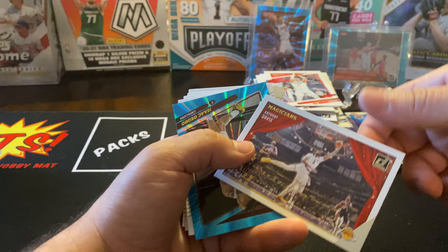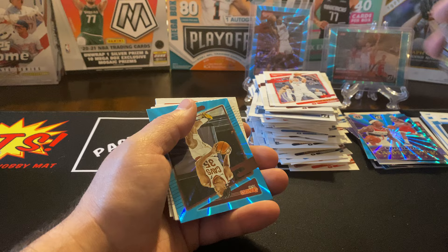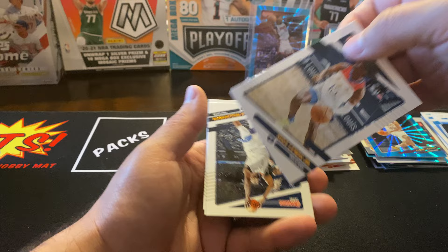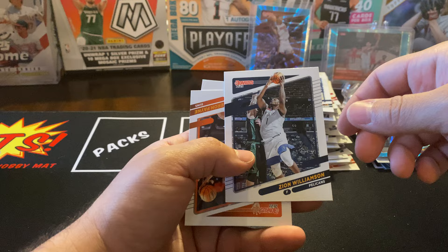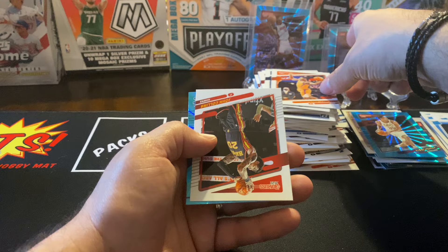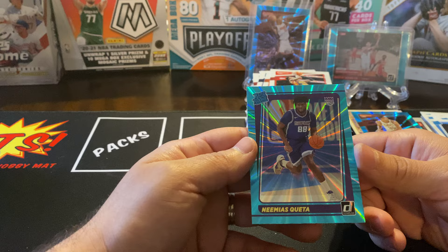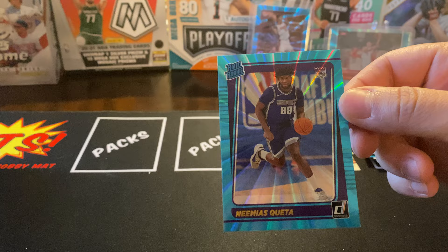We got Anthony Davis — magician right here, it's pretty cool. We got a Teal of Isaac Okoro. Pascal Siakam, Kira Lewis Jr., Zion Williamson, Cameron Payne, John Collins. And our last one is Neemias Queta from the Sacramento Kings — Rated Rookie Teal Explosion, guys. These things look sweet.